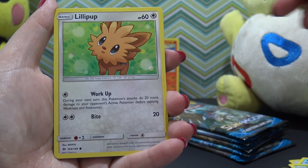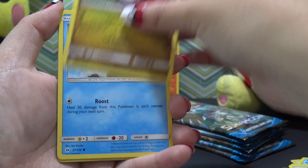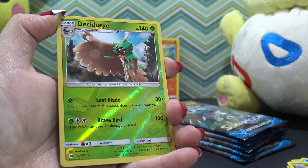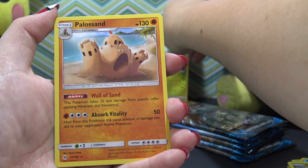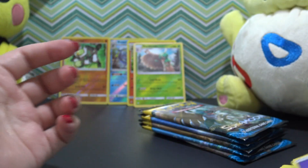Bounsweet, Lilipup, Dratini — ooh, I like that artwork on that card. That is really nice, I like all that coral. Wingle. Ooh, reverse holo Decidueye! Oh, that one is really neat too. And Palosand is the rare in this pack. Energy card is last.